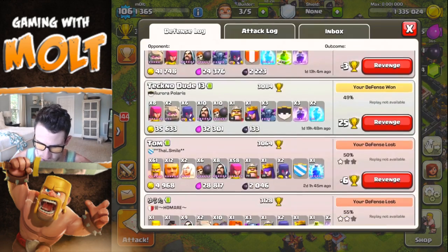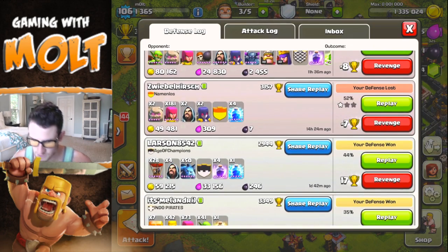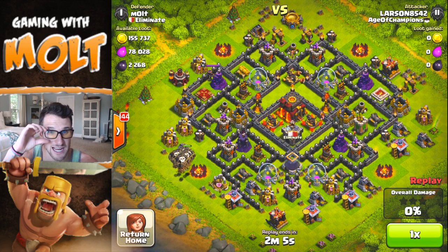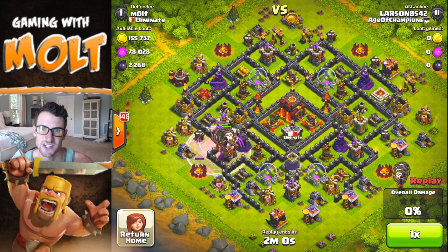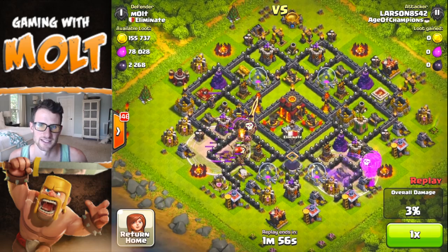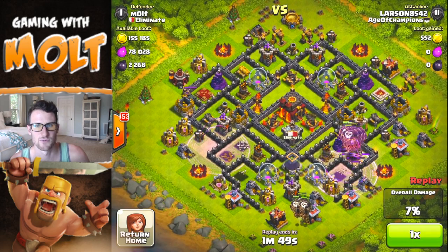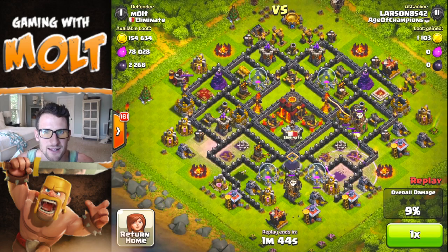Let's replay this one because this was max balloons. The other one was somebody just going after my dark elixir so that won't be too entertaining, but this one was max balloons. I think he dropped off way too many balloons right there. I know he was trying to take out all those archers, which is in fact why I put those archer towers next to each other with those air defenses — because it works really well. You can see that his balloons didn't even take out that air defense at the top; all it did was take out one wizard tower and one archer tower.